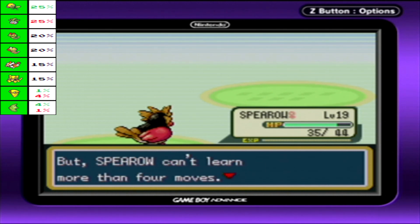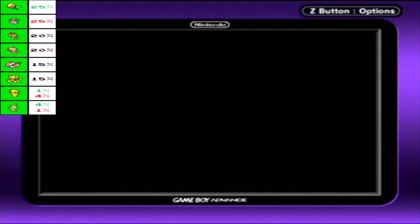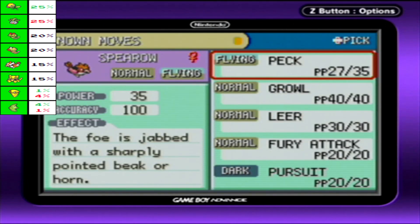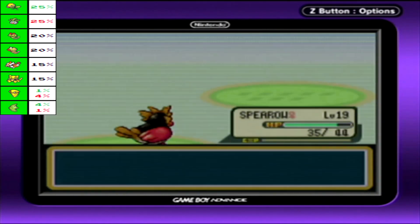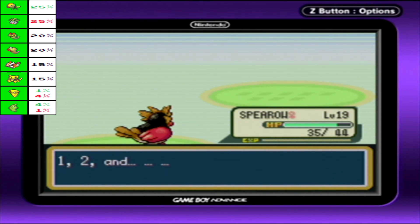And level 19 Spearow tries to learn Pursuit. This is a Dark Move. Dark Moves were not in Generation 1, but they were added in Gen 2 onwards. Pursuit is kind of weak, but it does double damage if your opponent is trying to switch out. Kind of interesting. We'll get rid of Growl and learn Pursuit.